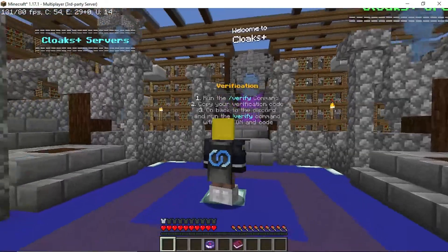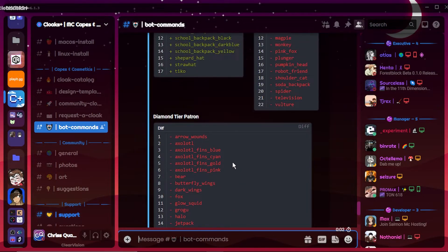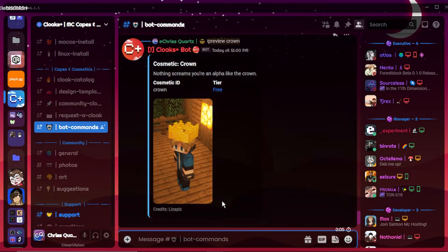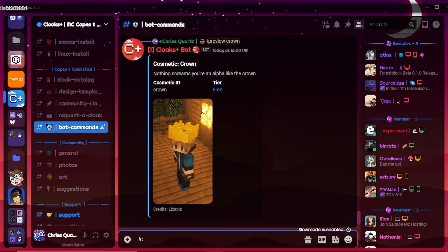You have now equipped a cloak — congrats, now you have a cloak! Type !list to get the list of cosmetics. You can only equip cosmetics with green text, unless you donate to the CloaksPlus Patreon. To preview your cosmetic, do !preview and then the cosmetic name. To equip the cosmetic, do !equip, add your Minecraft username, and then the cosmetic name.